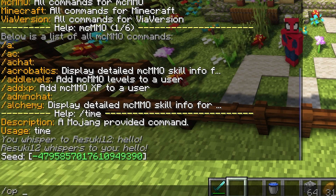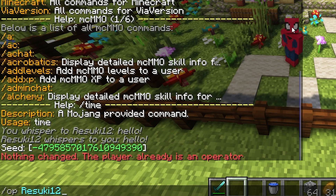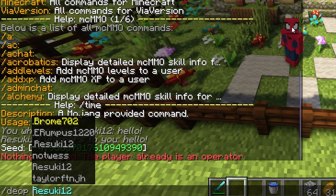Next is slash op. This is how you get the power to have stronger commands if you don't already have them. All you have to do is type in the name of the person you want to op. And if you want to de-op somebody, then all you have to do is put slash de-op and then that person's name.